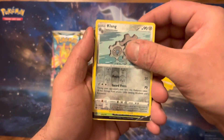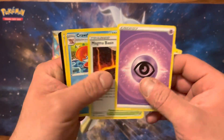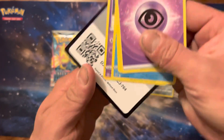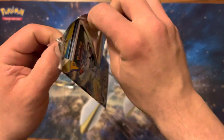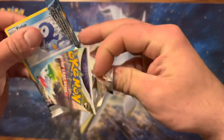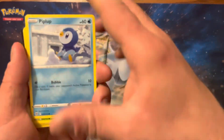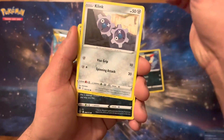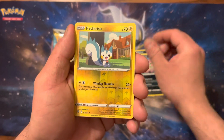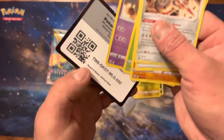Shinx, Klang Reverse, Zeraora V — who likes that Pokémon? Coat card. Second pack, come on. Piplup, Turtwig, Sneasel, Klink, Spiritomb, Pachirisu Reverse, Escavalier Non-Holo, Coat card.